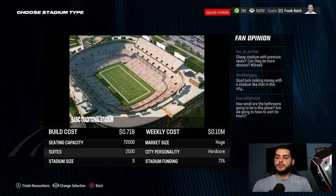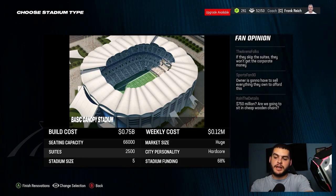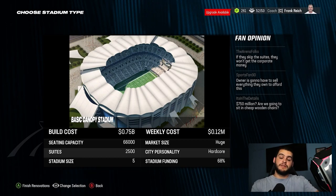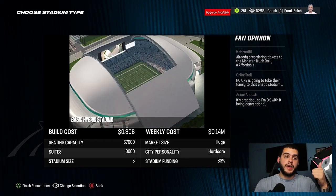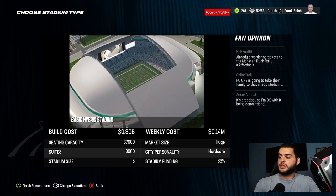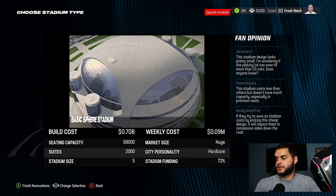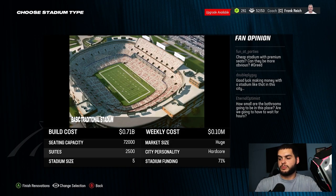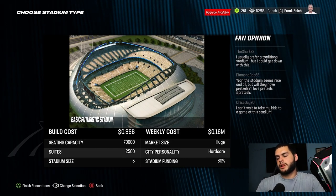When you continue and click A, you also end up choosing a new stadium. Something to note: it seemed like you could choose a new stadium without relocating, but if you relocate you obviously need a new stadium — that is a separate setting. There's a cost associated with this. If you're in GM mode you want to pay attention to fan interest, personality type, seating capacity, suites, stadium size, funding, and weekly cost. Some stadiums are 0.14 million weekly cost, others are 0.16, some 0.9 — everything seems to be at least above 0.7, so costs are relatively close.